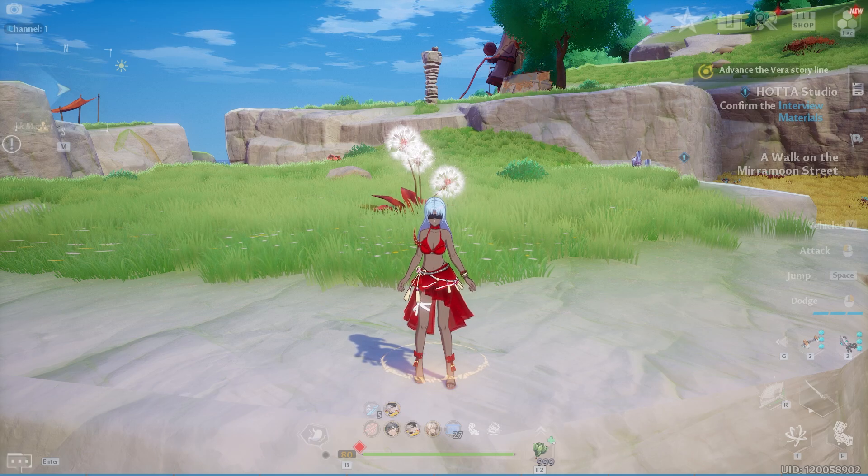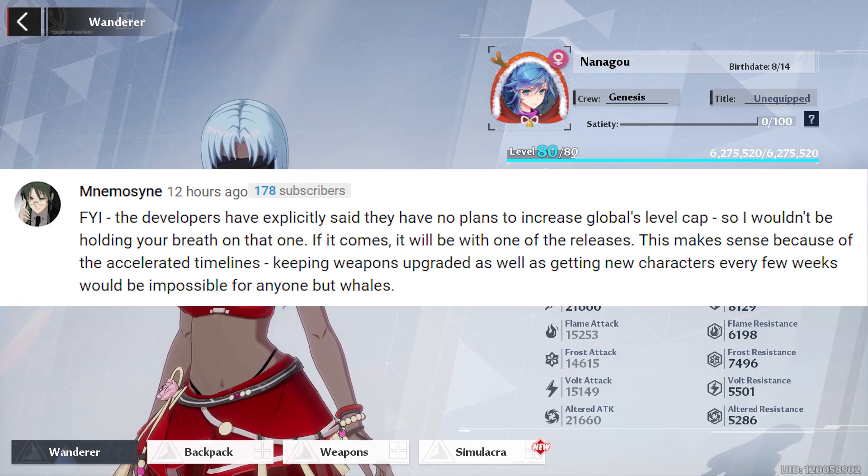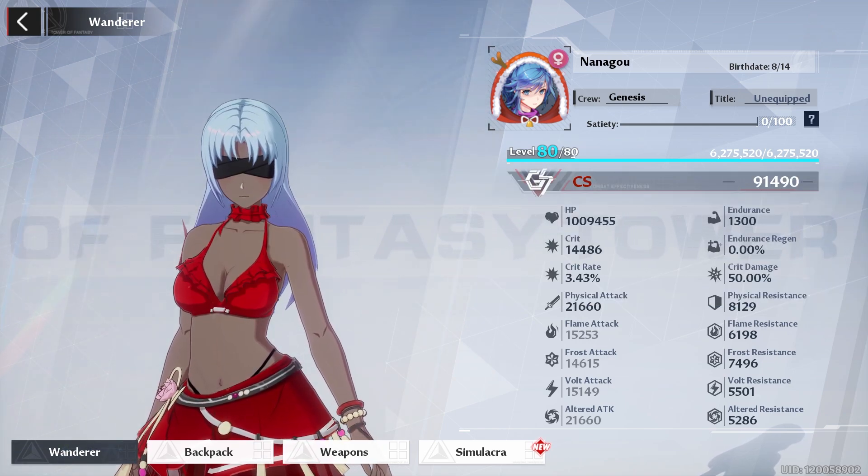Welcome to day 49 of the Vera series. As Nimelzine says, we are not getting a level increase until patch 2.3, so at the very least that gives you time to catch up and get some weapon materials.